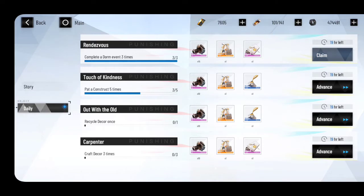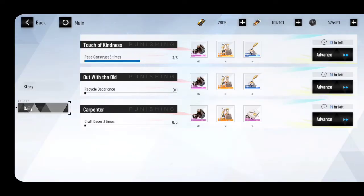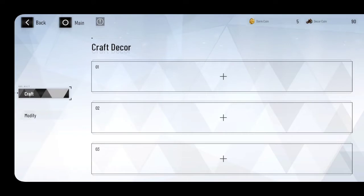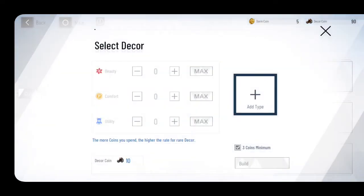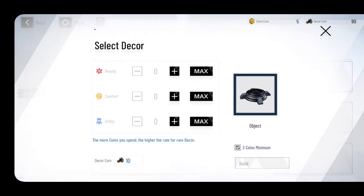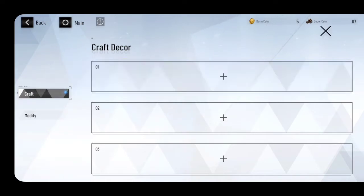You can pat them three times — that's one completion of the dorm event. Pat a construct five times to complete that daily as well. One important tip: before you send characters to do chores, pat them first to complete the patting quest. Also, 'Recycle Decor Once' is fairly easy — go to Build, click Craft Decor, click Add Type, select the cheapest object, use a minimum of three Decor Coins, then hit Build. Once it's done, you recycle it and confirm — that's done.